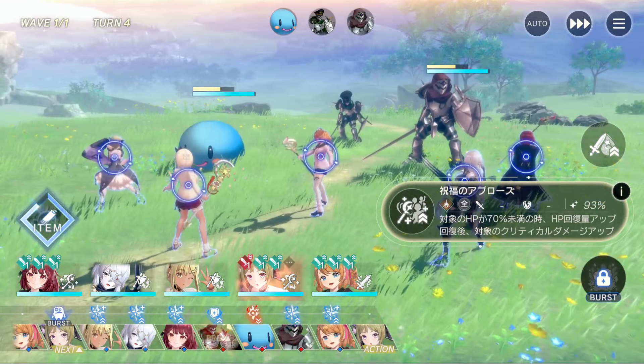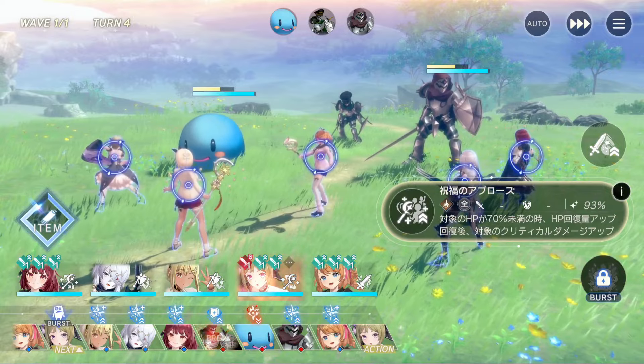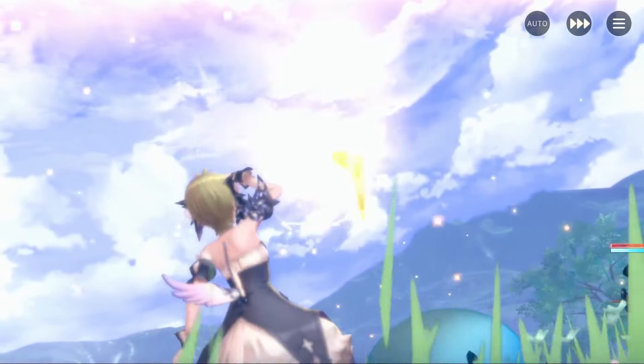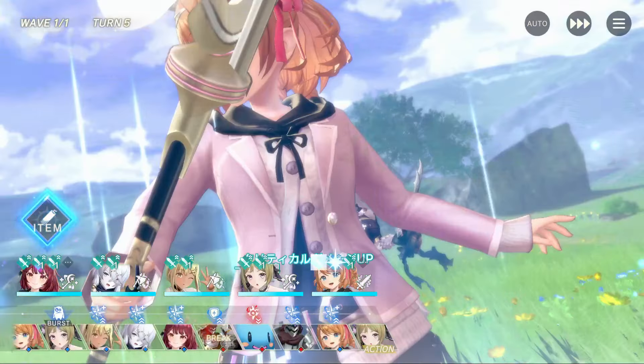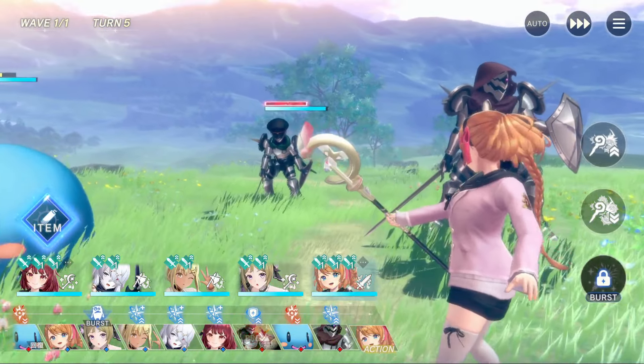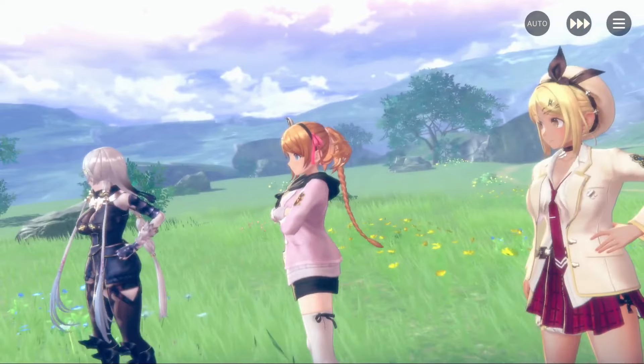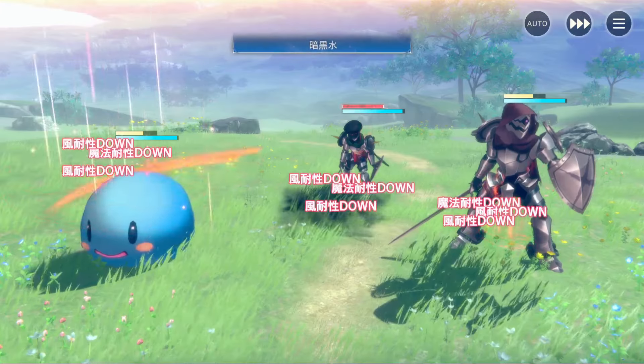After this, our fourth character is usually a buffer so that Ryza's debuffs aren't used up. Finally, Rezna uses items collecting both blue panels and fires her skill 2, wiping the field.